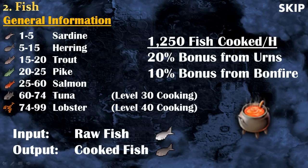Now let's talk in more detail about the fish method. All the different fish and their required levels are on screen right now. You can start cooking tuna at level 30 and lobster at level 40, but I really don't recommend it because you will burn a lot of them, lose a lot of cash, and not get the maximum experience rate. You can expect to cook about 1,250 fish per hour, and you will also get a 20% bonus from urns and 10% from the bonfire.